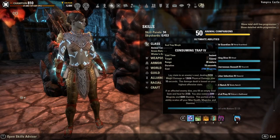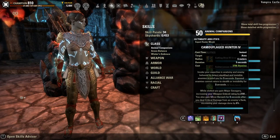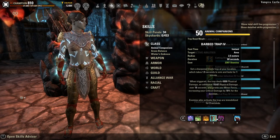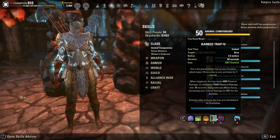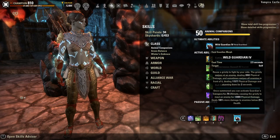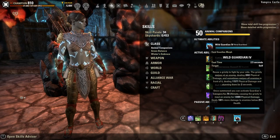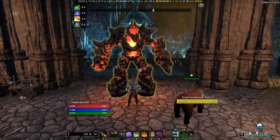For our back bar, this is the bow bar. We're running Consuming Trap, Poison Injection, Endless Hail, Barbed Trap, and Camouflaged Hunter — these two are mainly for the additional weapon damage from the fighter skill passive, but you can swap them out as needed. Then we have Wild Guardian once more. Because it is a pet ultimate, we do need to double bar it in order to maintain it across both bars. That pretty much covers it for skills.